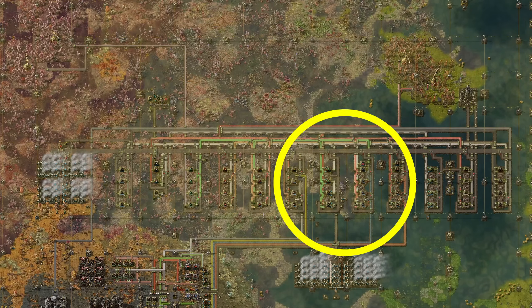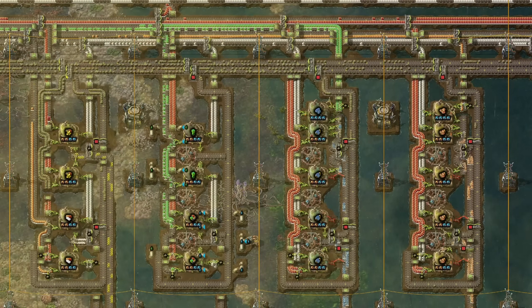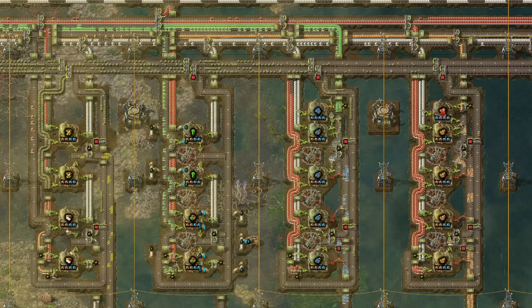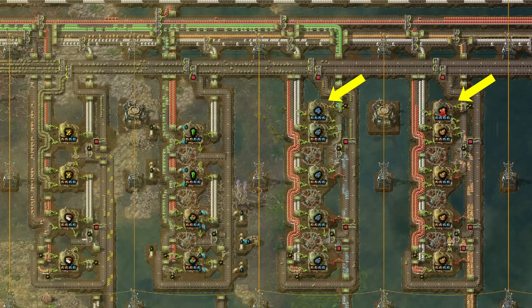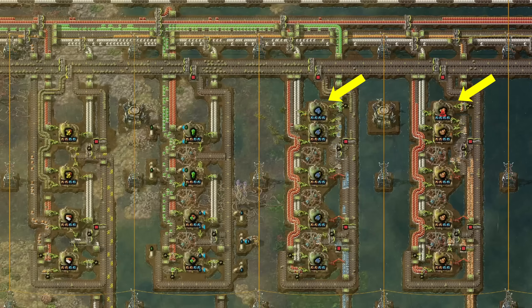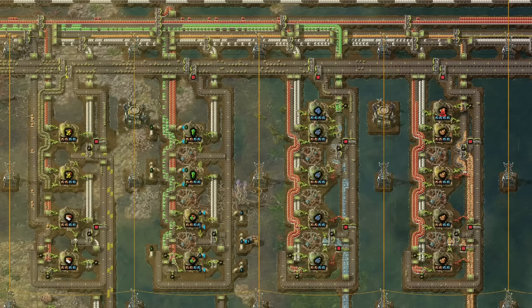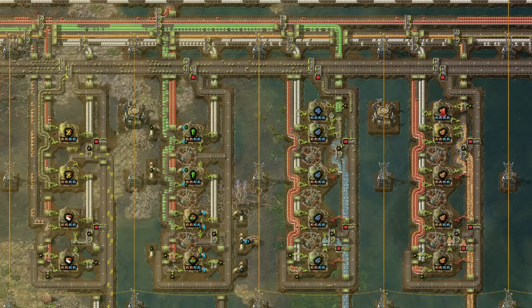Next, let's look at the part of the main bus where we make regular non-Gleba items. The first column creates sulfur and plastic, the second column lubricant and rocket fuel. And to the right, production of iron and copper ore. There's an additional biochamber at the top with regular bacteria production. This is necessary to kickstart bacteria cultivation, which happens regularly because the consumption of iron and copper ore is lower than production.